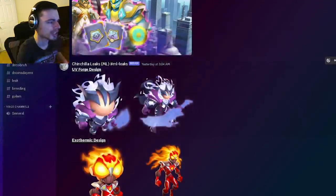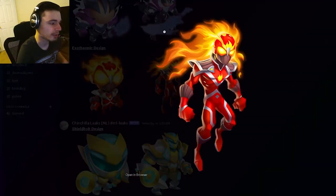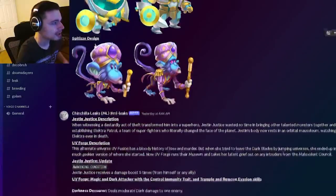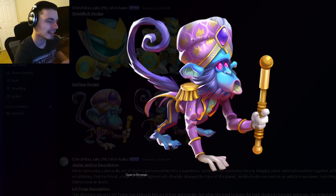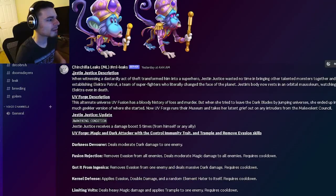UV Fusion already looked pretty cool, so UV Forge is a really cool monster design. Then we have Exothermix's design, which I've already seen before and it does look very cool. Shield Bolt looks really cool as well. Then we have Spitzy, which is a kind of goofy looking design — I honestly don't really like this one that much. But none of these designs are really bad; all the multiversal monster ones are pretty cool.